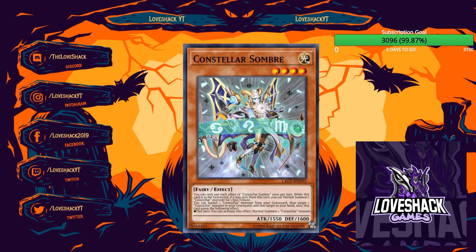Constellar Sombre, from Lord of the Tachyon Galaxy — each effect is a hard once per turn. While it's in the graveyard, if it was sent there this turn, you can Normal Summon a Constellar monster for one less tribute. Its real powerful effect: banish a Constellar from your graveyard, target one Constellar in your graveyard and add it to your hand, then you can Normal Summon one additional Constellar this turn. Basically it's recursion plus an extra Normal Summon, making it a one-card XYZ. Sombre will still be good — pick these up cheap.